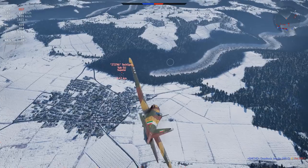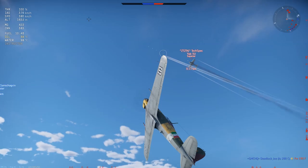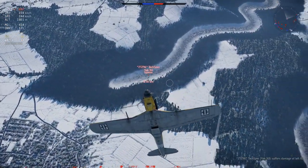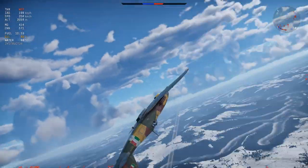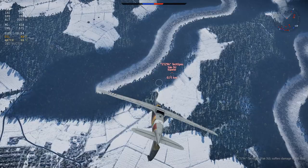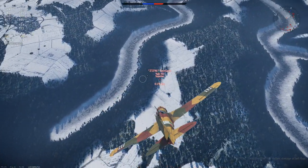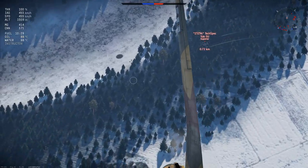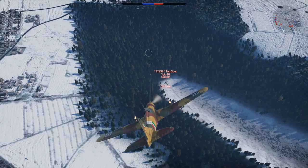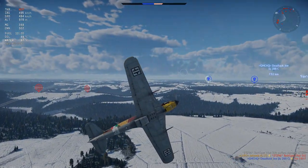He pulls away for a moment maybe thinking he can get away, but I don't think that's going to happen. I take a few shots trying to secure the kill — he puts his nose up, I get a shot off and hurt his left wing. At this point there is pretty much nothing he can do. I stick my nose down to catch up, take some longer range shots, get a little closer, and secure the kill. This one was a lot of fun — very well fought by Mr. Textback.